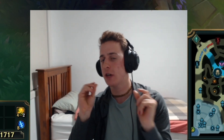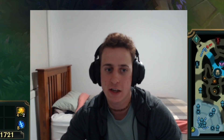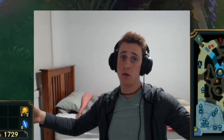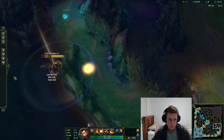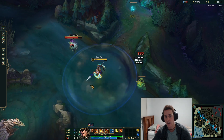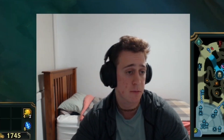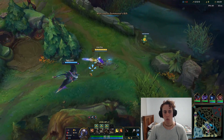One more little tip: you can ult people over walls. Say you're super low and this guy's about to kill you — bam, he's gone. And you can just whack him back the other way if you want. It's pretty cool.